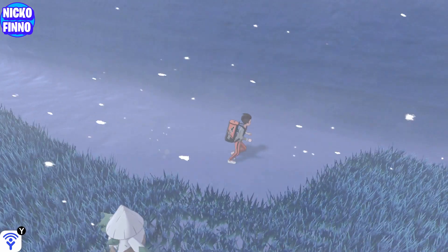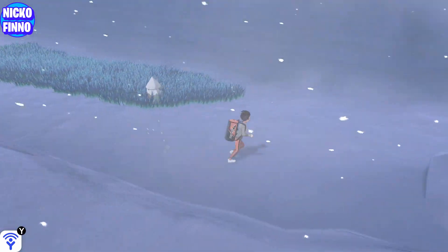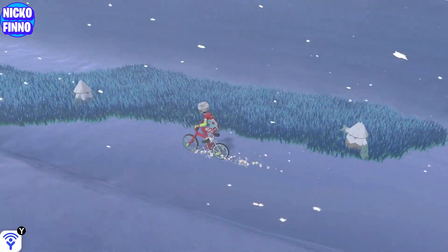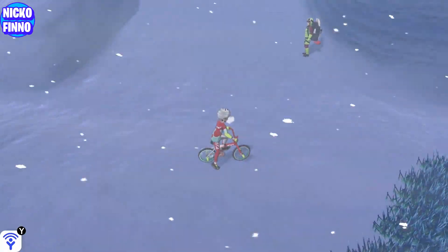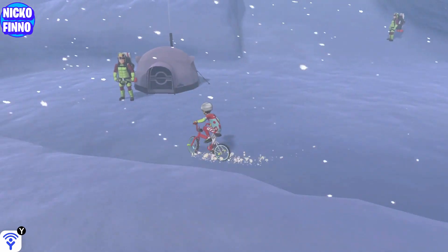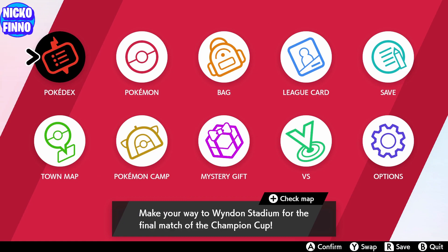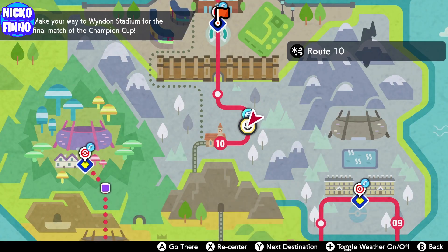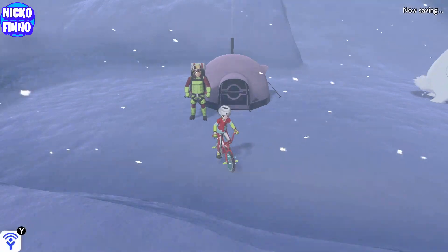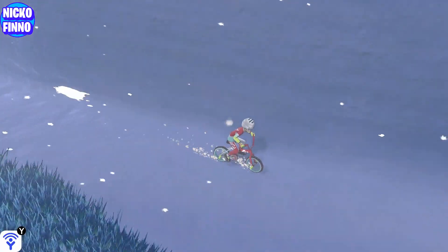Now Duraludon is an overworld encounter, so what you want to do is fast travel to this tent and then make your way to the right to this grassy area. Once you've gotten to the end of that grassy area and Duraludon isn't there, all you need to do is fast travel back to the tent and that will respawn new Pokémon there. You rinse and repeat that same cycle and in no time at all you will have found Duraludon.